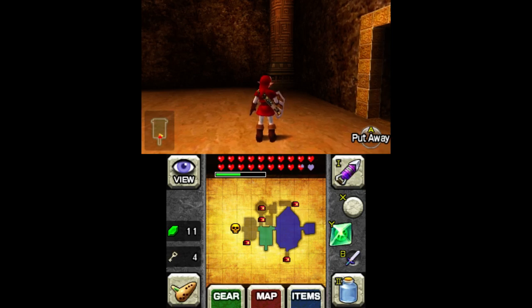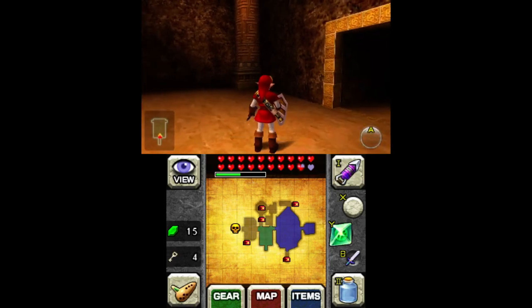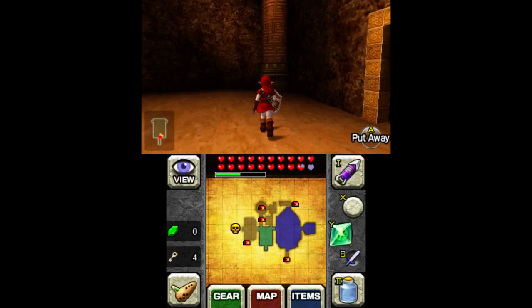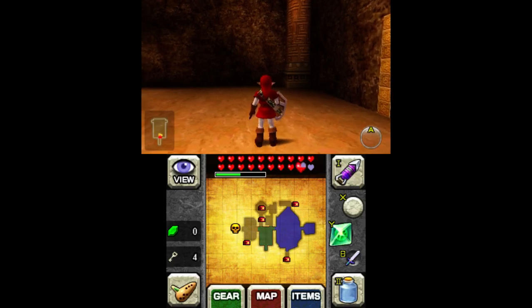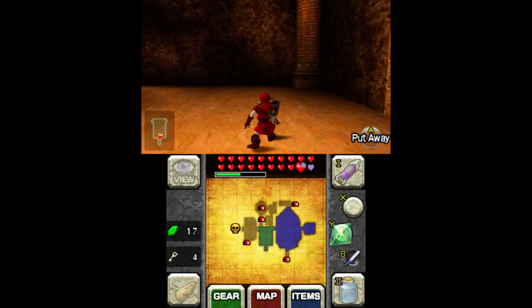The number I put in is going to be which inventory slot I'm modifying. The hammer slot is slot 15. So I'll put 15 here, and then hold R and press D-down again to lock that in. Now I can input a new number, and that number is going to be what value I write to the slot I've chosen. The hammer's item number is 17, so I'm going to put 17 in here and hold R and press D-down to lock that in again.